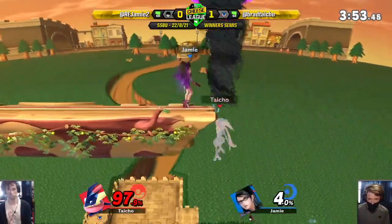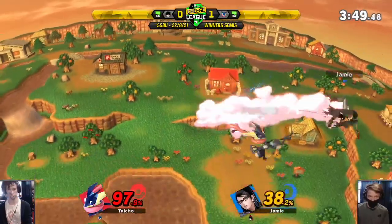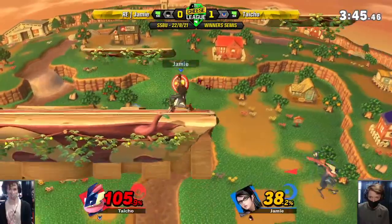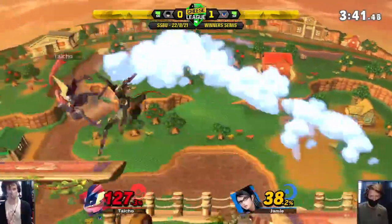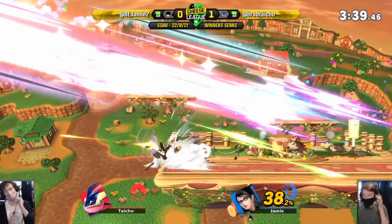Punishing that side B - down tilt coming out immediately. Bayo is so fast out of shield and it starts combos. Giant foot. Grab not hitting anything. Dash back into back air. Just not a good position. Shadow sneak not quite hitting. Sends him a weird angle - he's alright though. Giant fist not hitting. Lot of side Bs. Back air - punishing with the back air. What angle was that? It was just the weak hit.